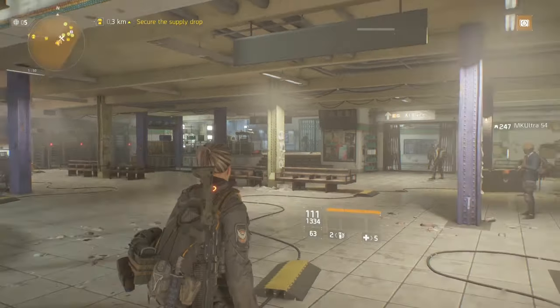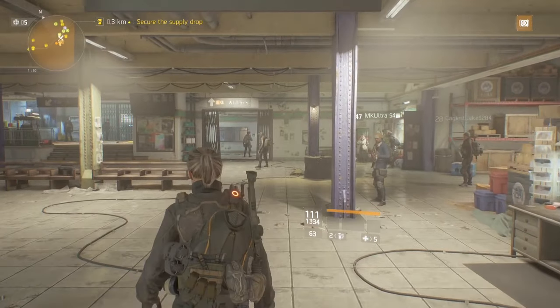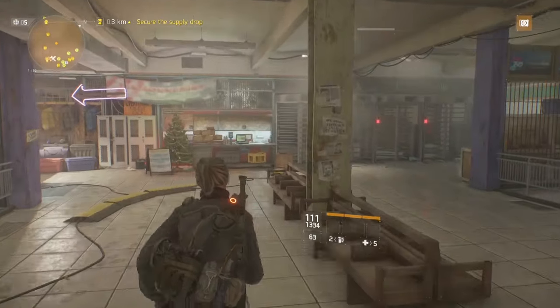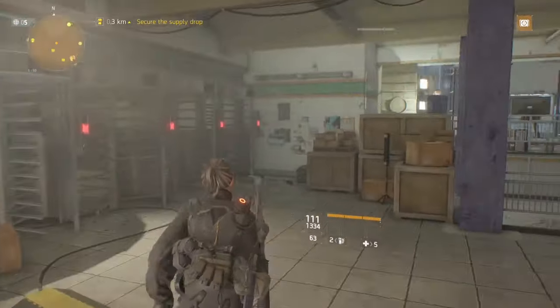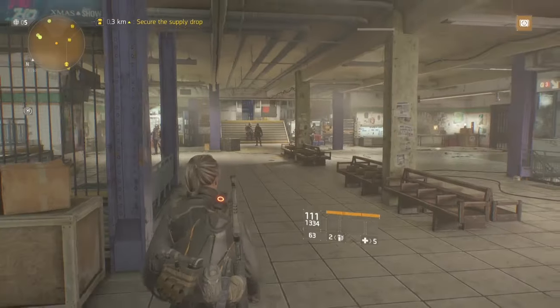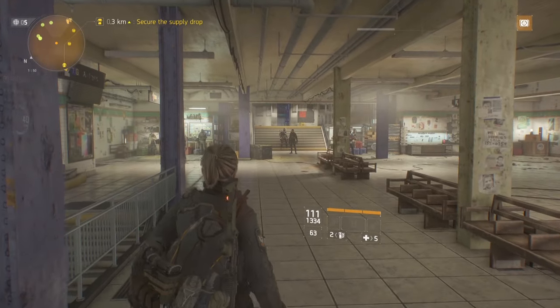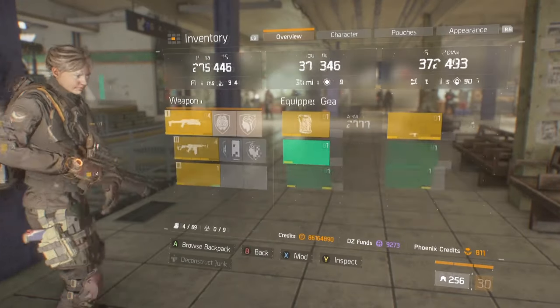Hey everybody, this is AYG's Alpha Team, here with another video for The Division. This is going to be the video for my Tactician's Authority build after 1.6. The RNG gods weren't 100% kind to me, so I do have some compromises that I had to make. But this is the best I got within 8 days of grinding. Let's go over it.